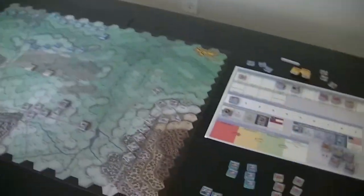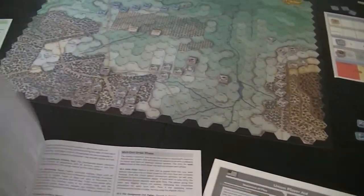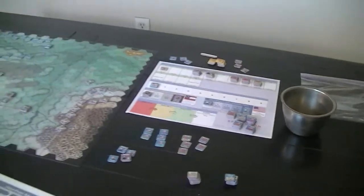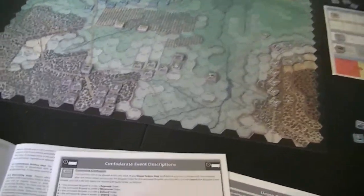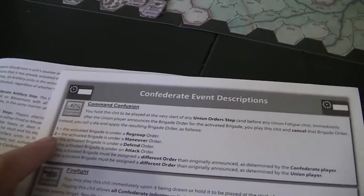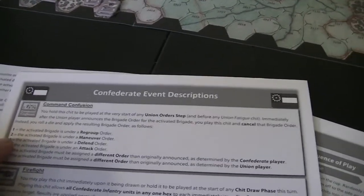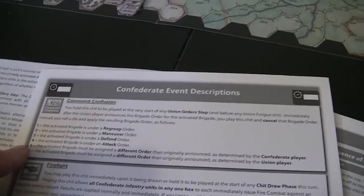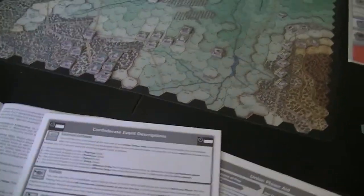We're pretty much ready to start. The first thing we do is seed the cup. Each player chooses one of their special events. Let's pick the Confederates first. 'Command Confusion' — play at a Union order step before any Union fatigue, and after the Union announces a brigade order, you can cancel it and get a different effect.